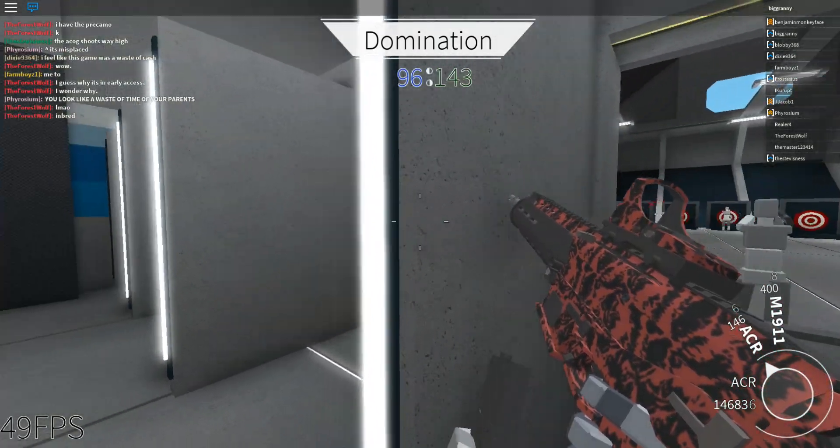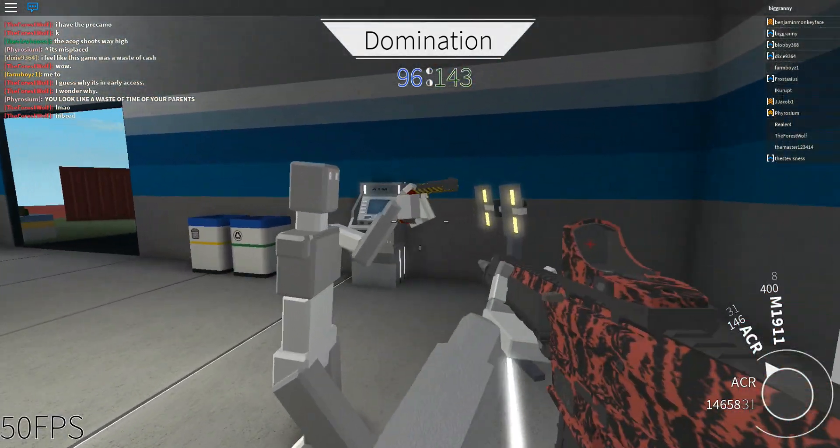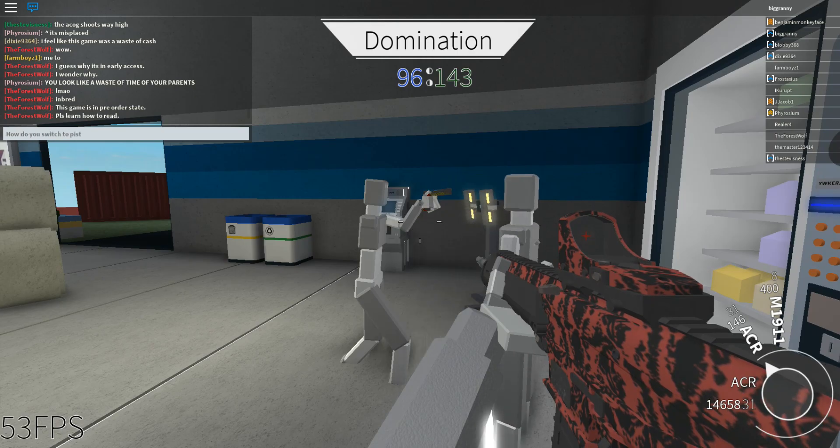Let's go ahead and try to single shot and see if it really helps with accuracy. As you can see there's a lot of drift to the right and left — I was not doing that with my mouse, I was trying to correct it. How did this guy pull out his pistol? How do you switch to pistol?